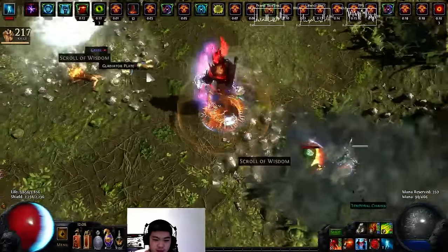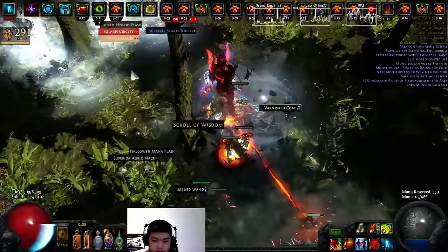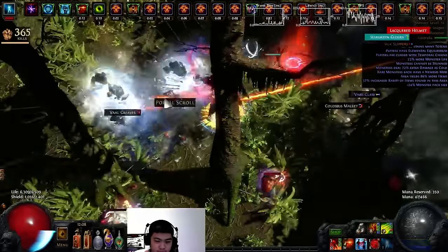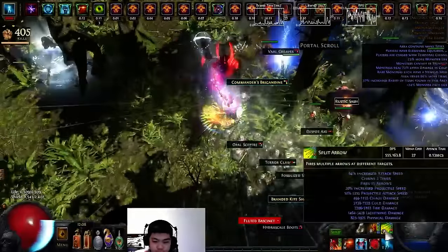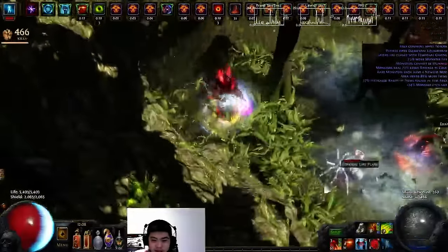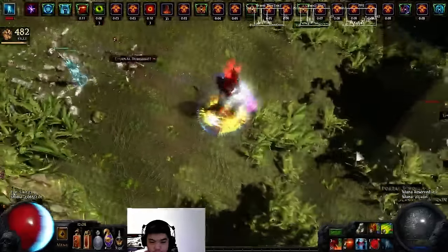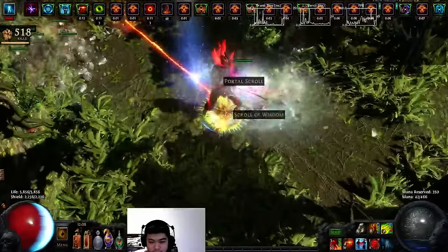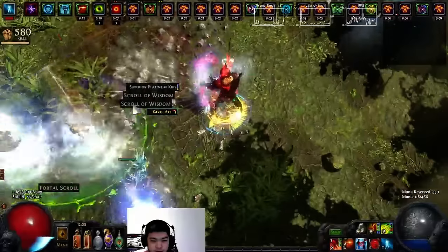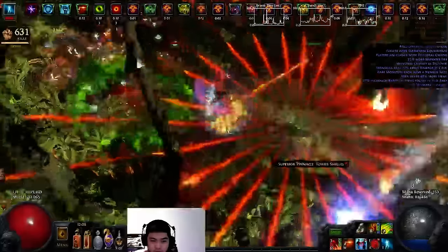So I've got 300k damage — this is a split chain. 500k. This is just absurd. 500k. And as you can see, I've got so many buffs that it just goes off the screen.